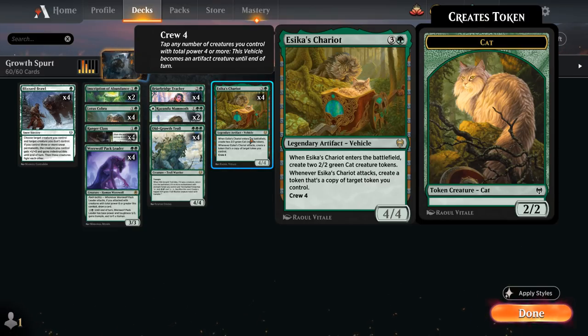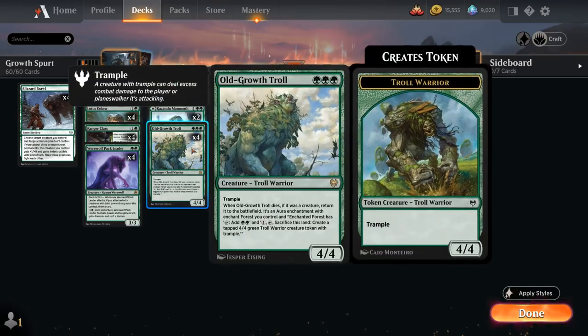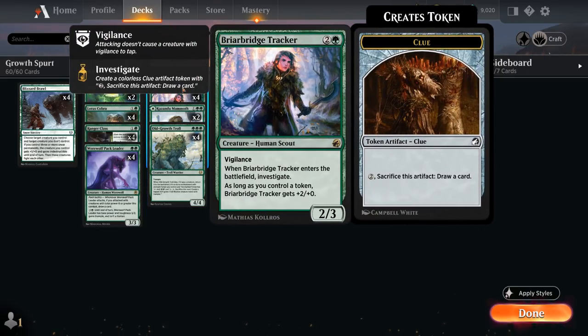The 4/4 legendary vehicle — when it enters, is joined by a pair of 2/2 Cat tokens. Crew cost is four, and when Chariot attacks we can create a token that's a copy of a target token we control. So we can start copying Cat tokens, Troll tokens, or even the Clue tokens we get from Briarbridge Tracker.